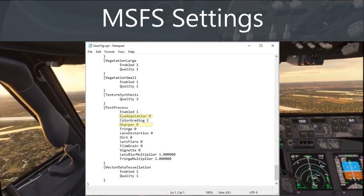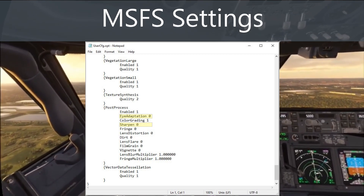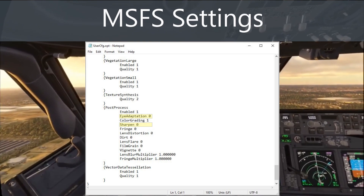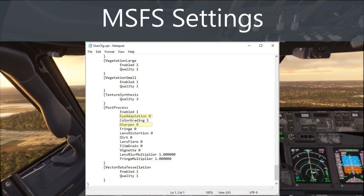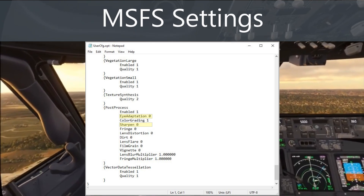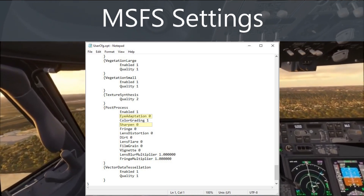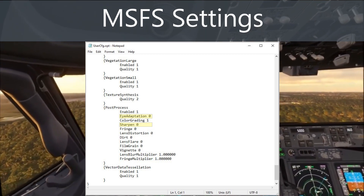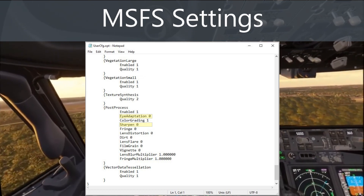One important thing I've modified: if you go into the UserConfig.opt file, modifying the eye adaptation really helps — for me it helps with the ground and removes some of the washed-out effect you get with the ground. Sharpen is set to zero. You need to modify the section in UserConfig.opt that is in the VR section — scroll all the way to the bottom and modify the post-process section there. Don't modify the one at the top; that's for PC only.